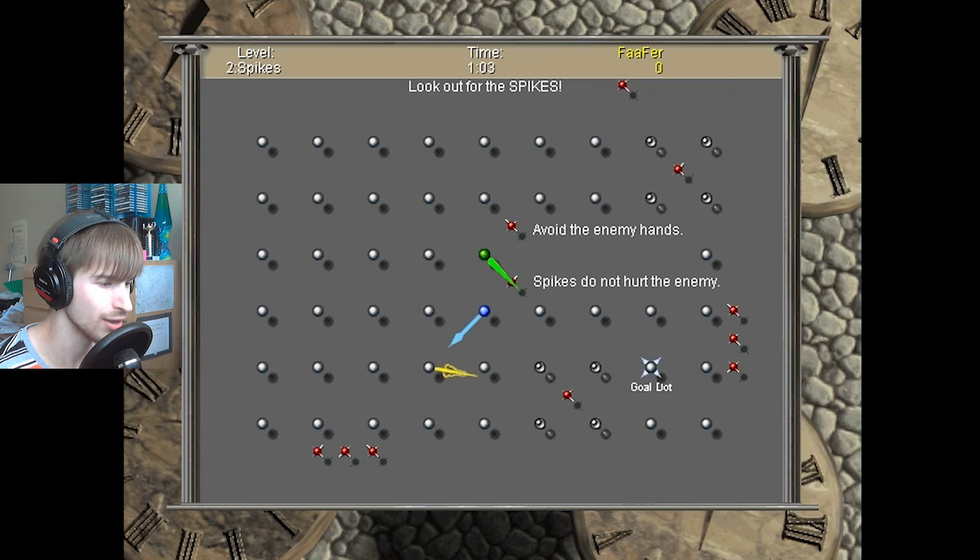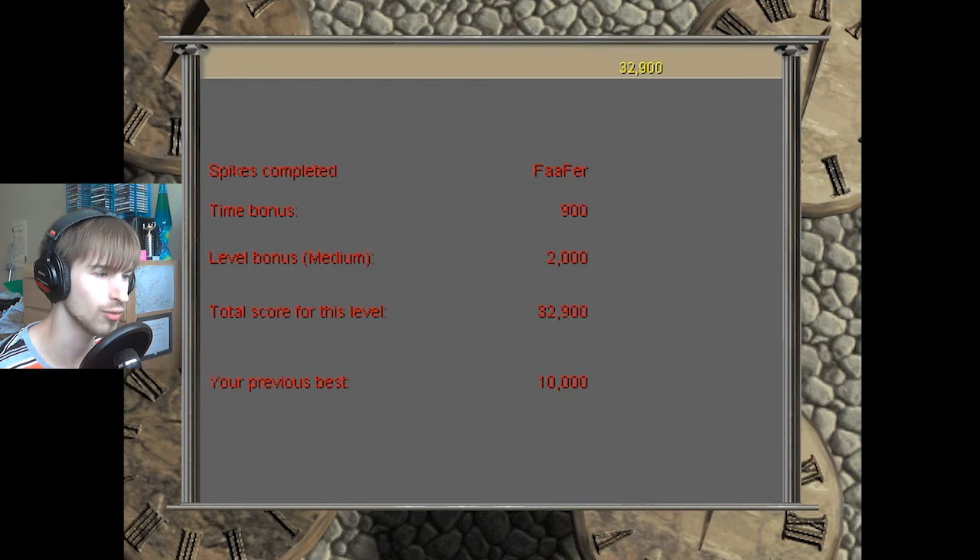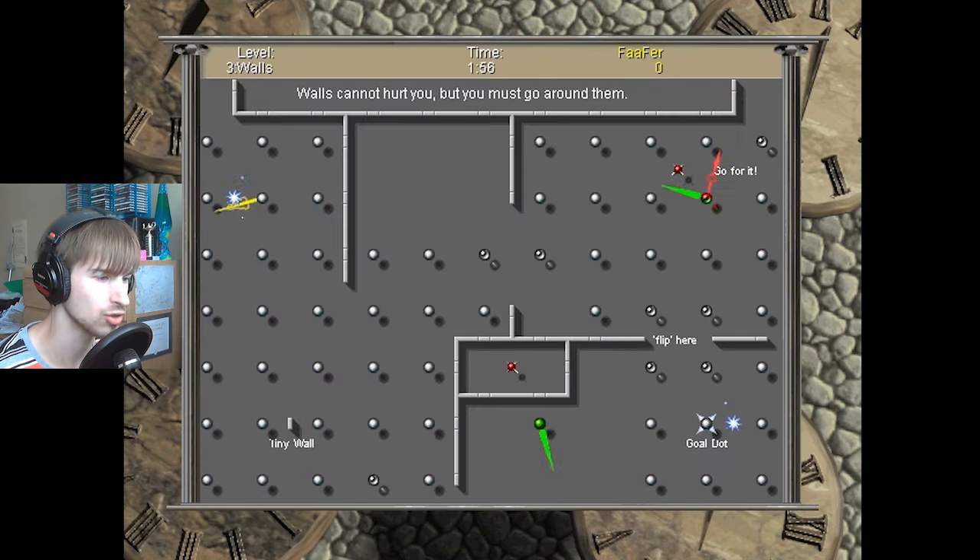So as you see, in this level they have added some Spikes, which are stationary. Sometimes I just completely forget which direction my hand is moving in, and that makes this game actually very challenging. I heard this game was also released, or a clone of this game was released, as Spin Doctor on iOS. Some of you may be familiar with it under that name. Alright, so on to level three: Walls.